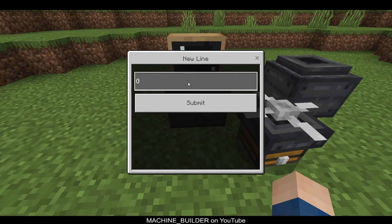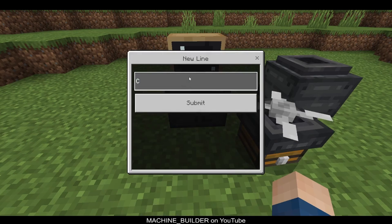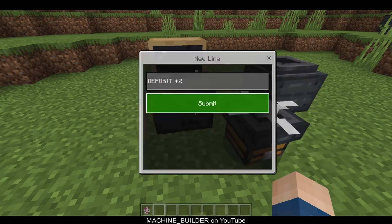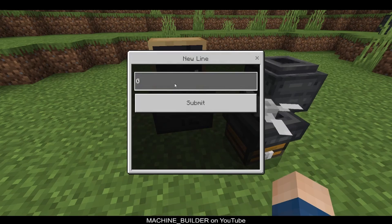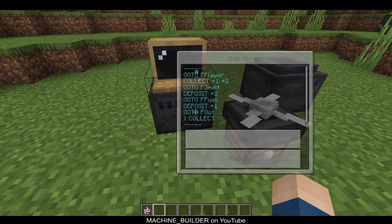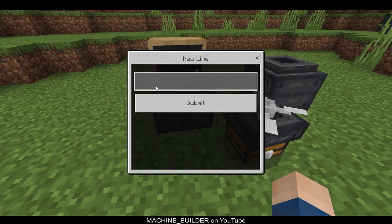Now we can create a new script. The drone will come to this depot here, and we want to collect all our items. Then we want to go to F smelt and deposit smeltable items. Then we want to go to fuel and deposit fuel items. Then go to F out and collect all items from the furnace. Then we want to go to F player and deposit all of our items.